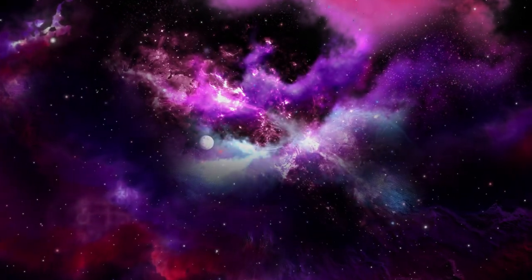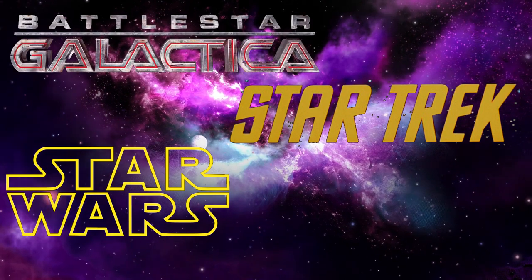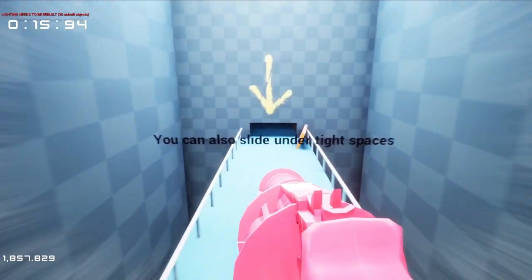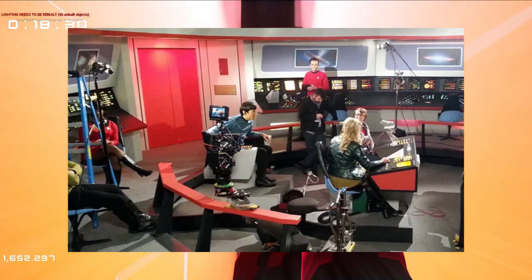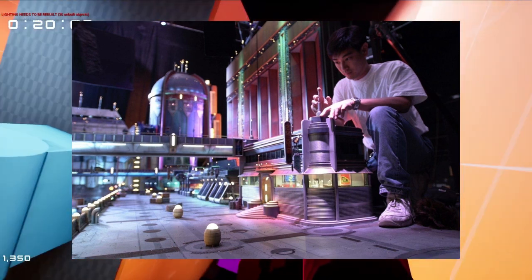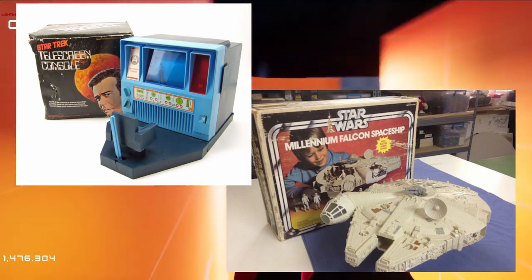When it comes to our space-themed world, we want to take a lot of inspiration from these pop culture franchises, as we love them and we've had many of these toys when we were younger. The older parts of these franchises are a great reference, because a lot of the sets that they used for filming were practical and not overly complicated in design. This meant that it translated really well into merchandise, and we can create our own variations using the references we can find.